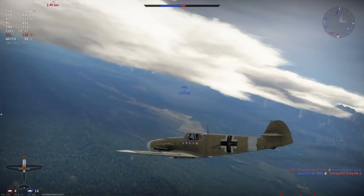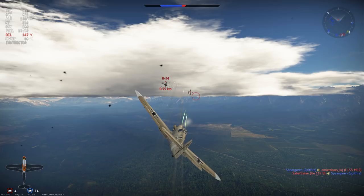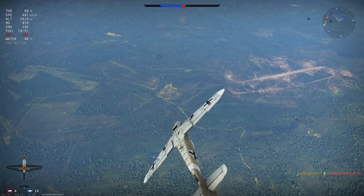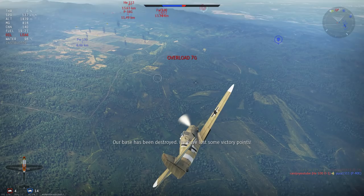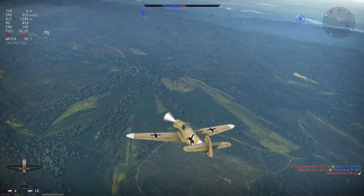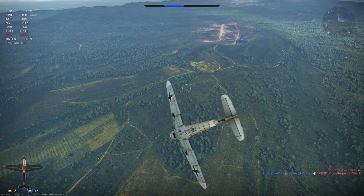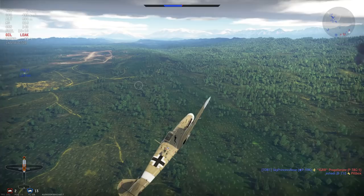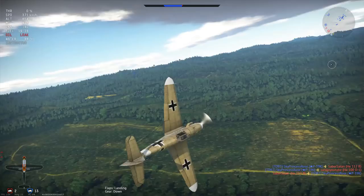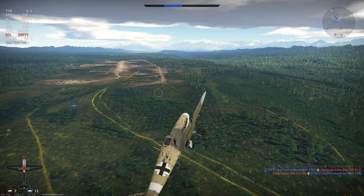The stall recovery of this plane is average at best — you need to build your speed up to 190 km/h in order to get the plane back into a responsive state, and it can take a little bit of forcefulness on the elevator to get the nose down after a stall. It's not the most rapid of stall regainers compared to other planes such as the Zero. As we go to land now, it is worth noting that whilst the landing flaps on this plane deploy very quickly, they take a long time to retract — so if you're going to use landing flaps in a turn fight, your initial acceleration will be very poor while the flaps are still retracting.